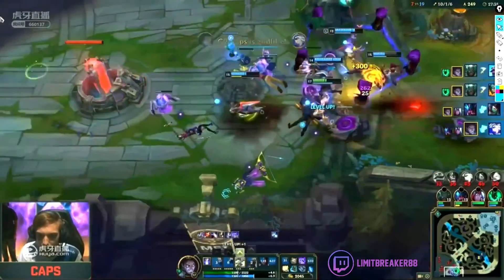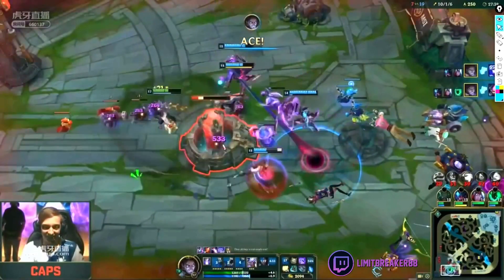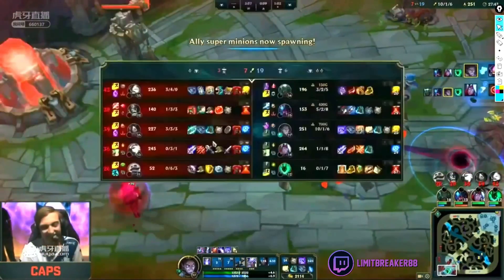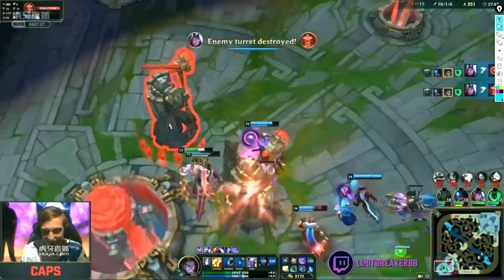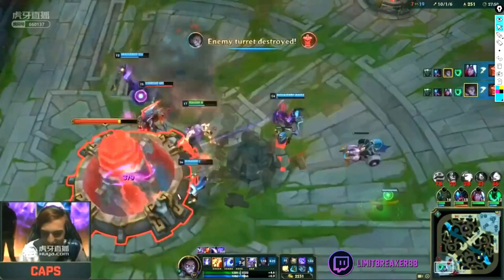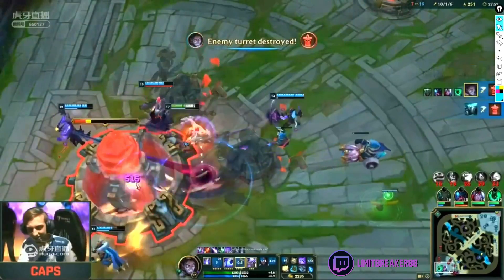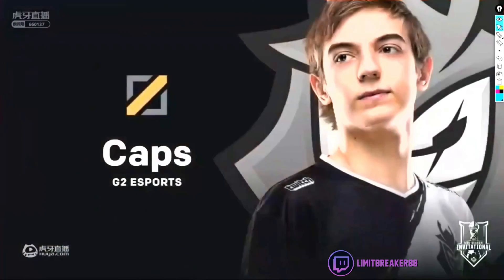10-1-6. Jensen was playing well — he was trading well. But the way Caps played with his team was just better, and I assume it's all in the communication. You saw how he's using the pressure of his team to just body Jensen. Very well played. I'm excited for game 3. If you want to see more, please subscribe. Let's go!